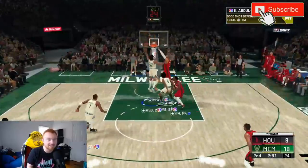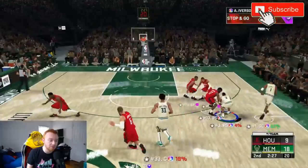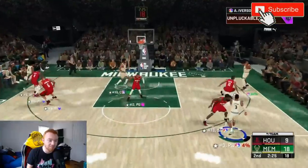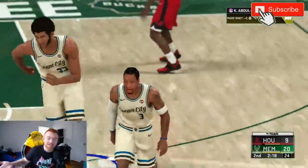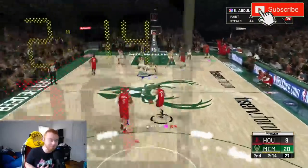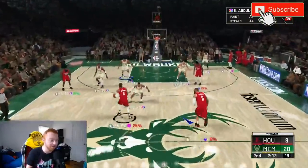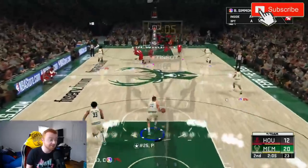If you need help preventing them from scoring, it's as easy as reading plays. The computer isn't like online — they don't really pump fake, they're not going to try to bait you. It's literally just reading what they're doing, shutting them down, and sometimes just letting them shoot because they will miss wide open shots. That's my favorite thing about playing the computer: you can literally just run up and flop and they will miss.